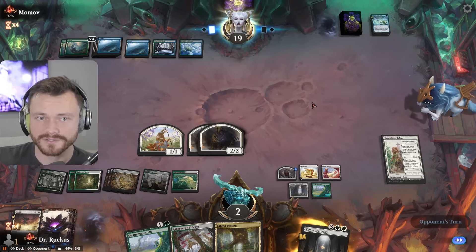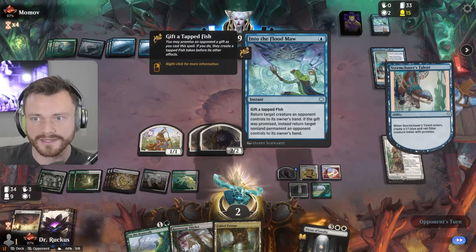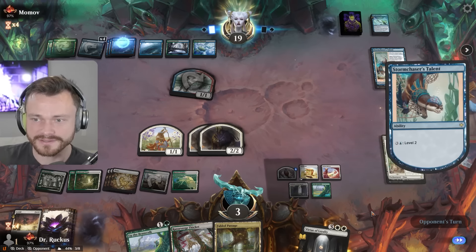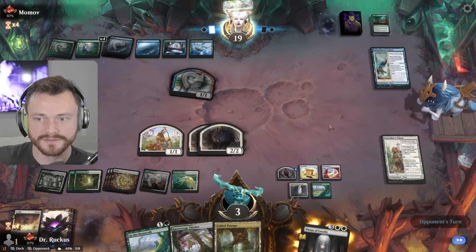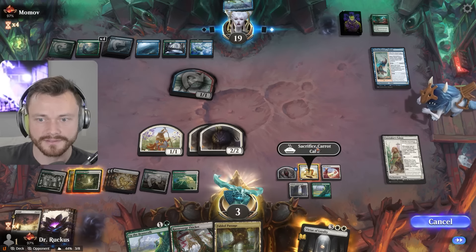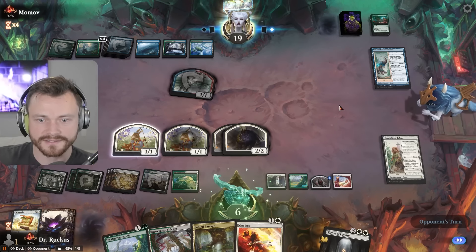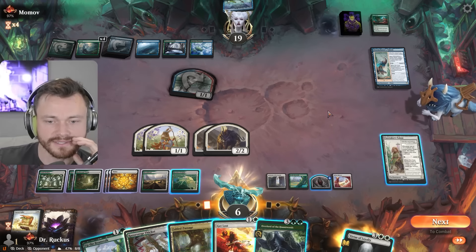They definitely could have more bounce spells here — could bounce numerous things, could win this turn. That is annoying. They get back a bounce spell. We get a life though, and it comes in tapped. We have the Fabled Passage next turn — create a thing, attack with a lot of things, give them vigilance. Just into the flood mode? Who are you going to bounce? You don't have enough mana to do the creature land yet. Giving my life — that's great, answers the creature land. That's huge. I think we're almost out of this now.